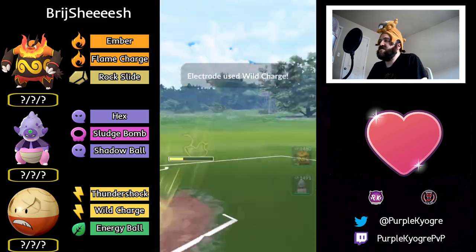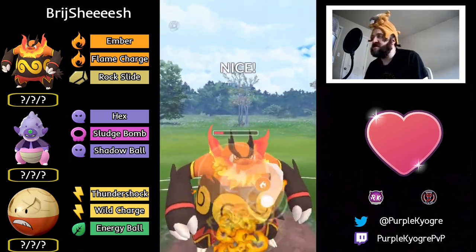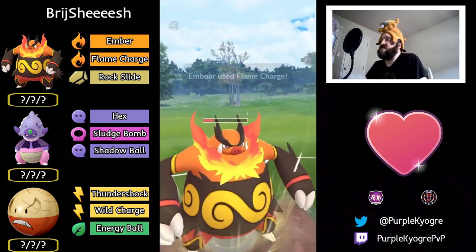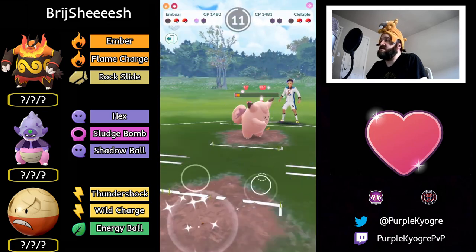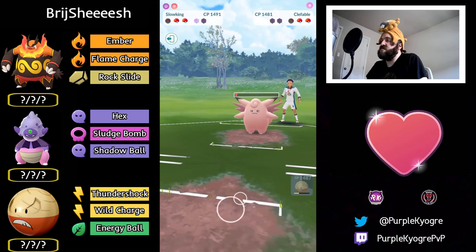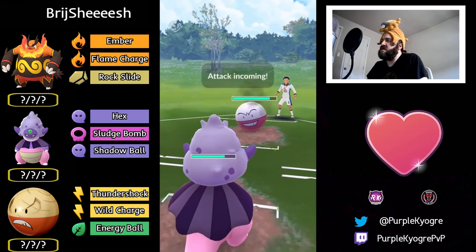Wild Charge gets the shield, another Wild Charge gets the shield. Wild Charge — shield. Switching into Emboar going for Flame Charge immediately — very nice. This is going to connect and they'll be able to farm down. There's a Slowking in the back with a shield.